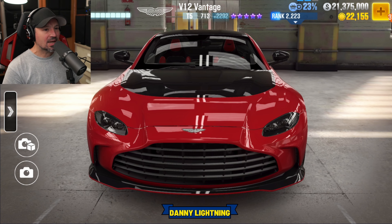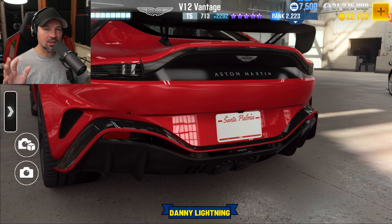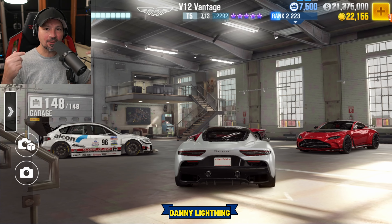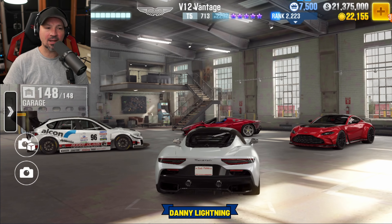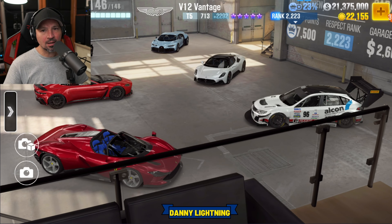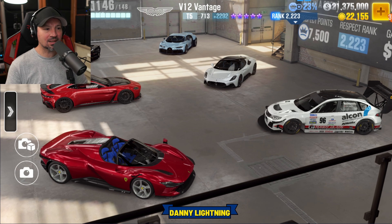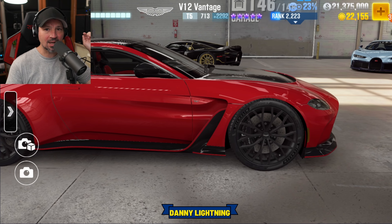What's up everyone, Danny Lina back today. We're going to be checking out the Aston Martin V12 Vantage. We're going to do a stage 6 maxed out shift and tune, a stage 5 shift and tune. We'll see if we can find a live racing setup and we'll do a review on the car and all the good stuff. Huge shout out to YouTuber Nitro for CSR — check him out on YouTube. And if you like this kind of content, don't forget to hit that like button and subscribe.